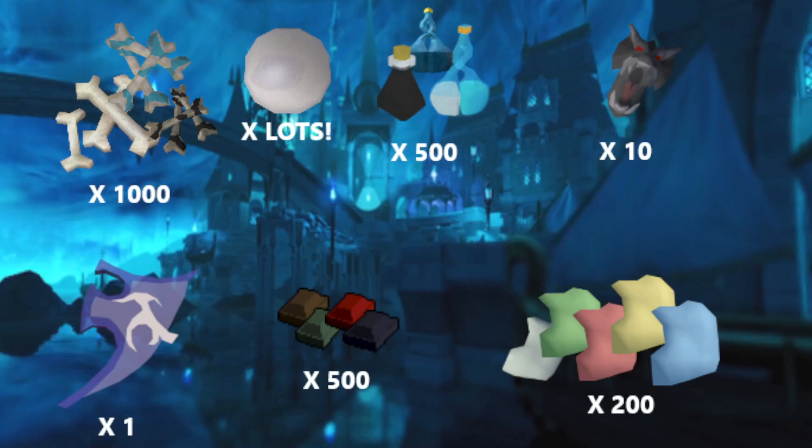As you can see here with this graphic on screen, the main thing that you need is bones — lots and lots of bones. It says a thousand of each; I might not go for a thousand of every single type, but at least a good stockpile, a few hundred at least of each, with a thousand being the absolute max.